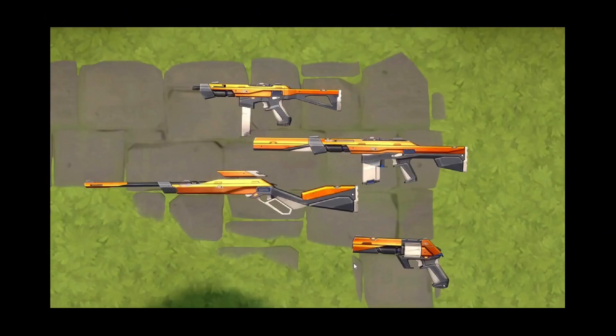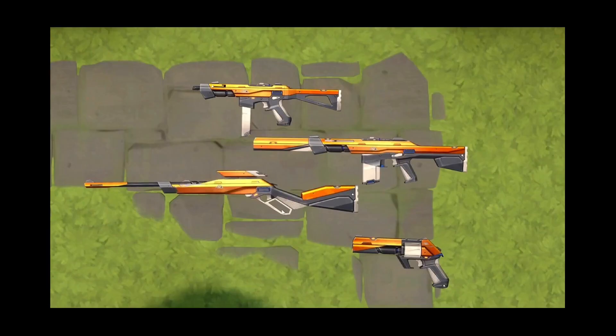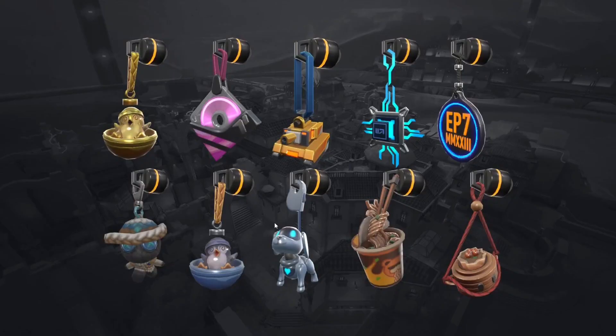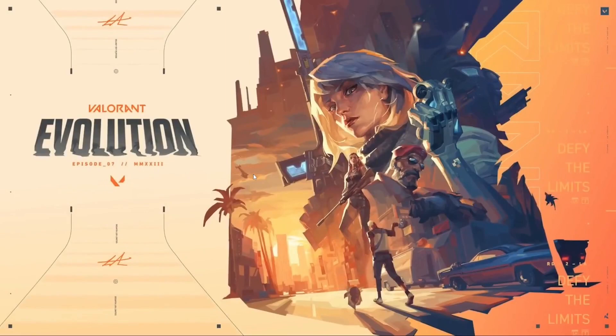So that is the entire battle pass — sprays, gun buddies, player cards, and the skin lines: the Composite skin line with the melee, the Digi Hex skin line, and the Blush skin line. If I had to rate it as a battle pass, it's probably a seven out of ten. The Composite line is really really good, and the sprays are by far the best part. I really hope you guys enjoyed the video — drop a like and subscribe if you want to see more content like this!